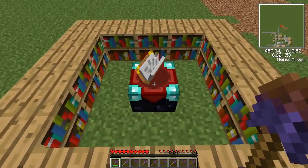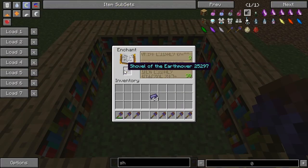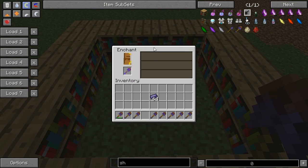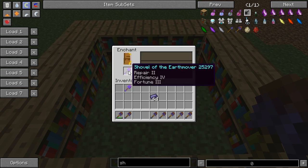Firstly I'm going to talk about its enchantments. You can enchant it like every other tool in the game. Let's put it in the enchantment table and press one of these three options. You can get effectiveness, fortune, and unbreaking. You can also get one enchantment that's special for Formcraft tools,